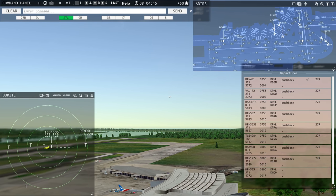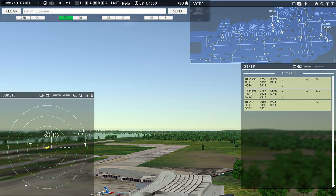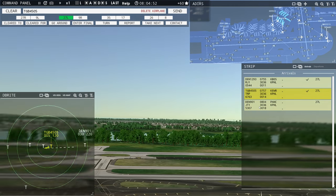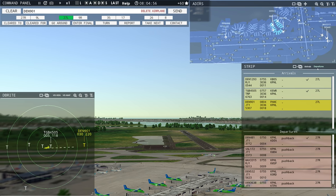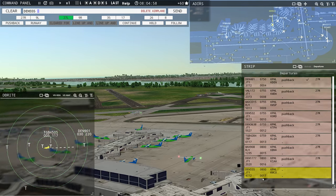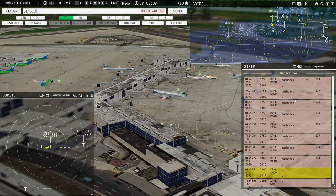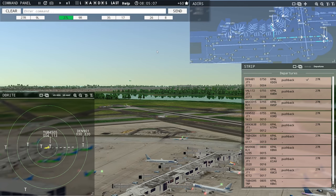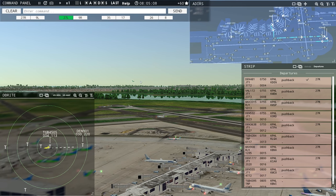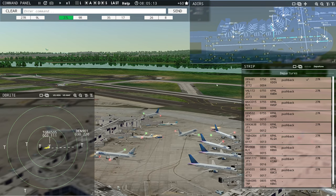Philadelphia Tower, Denali 901 with you, runway 27L. Roger, good morning. Denali 901, Philadelphia Tower, wind calm, runway 27L, continue. Denali 555, pushback approved, expect runway 27R. Ground 27R pushback approved. This is the benefit of having parallel runways — this guy is landing on a runway over here, and this guy is taking off on the other one.